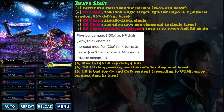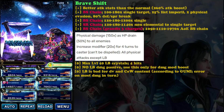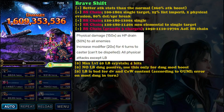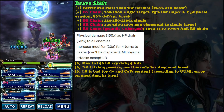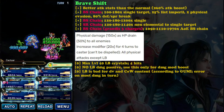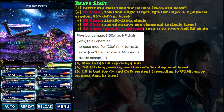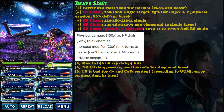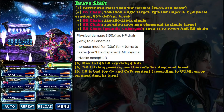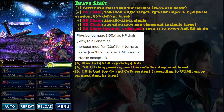That covers his Brave Shift and normal forms. He's pretty straightforward to use: imbue himself with water or dark element, then go to Brave Shift form and use the Grandis. His strongest attack is the Grandis, not the Limit Burst, so just use his Bolting Strike Grandis immediately.